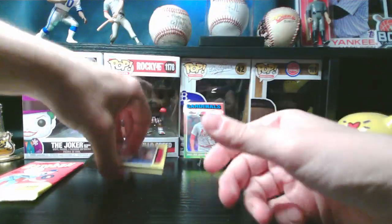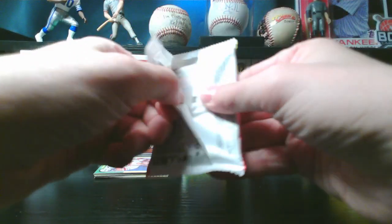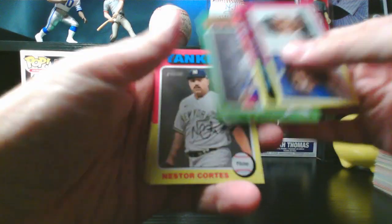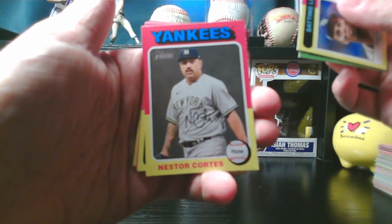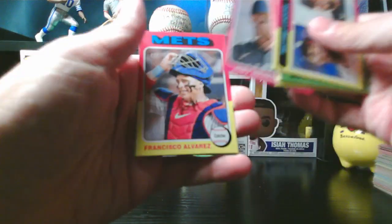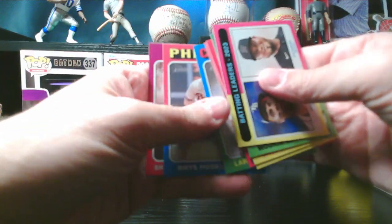There's a thick card in here, so we'll save that pack and do it last — hopefully it's a relic or auto card, not just a relic. Batting leaders — Yandy Diaz and Luis Arraez. Mookie Betts all-star card. Nestor Cortes — anybody see that pump fake he did this year? That was ridiculous, look it up on YouTube. Stolen base leaders — Óscar Colas and Ronald Acuña Jr. — Joey Meneses, Francisco Alvarez, Lars Nootbaar, Rhys Hoskins, and Shane McClanahan.